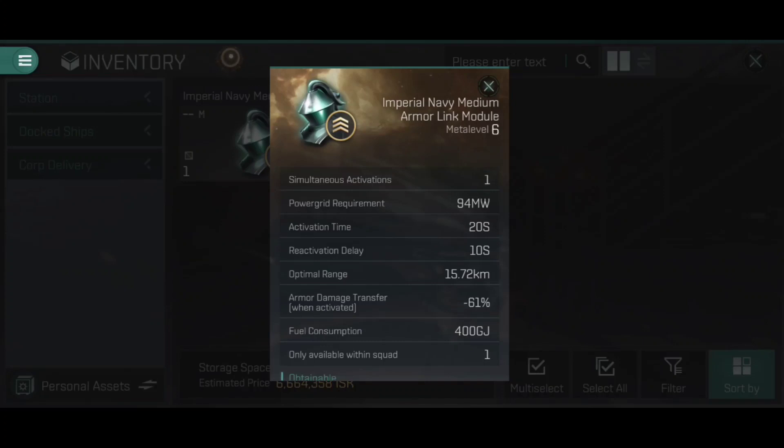If you have insufficient fuel, the Armor Link module will not activate. Because it has an activation time of 20 seconds, it will consume 400 gigajoules every 20 seconds — and so on until either you turn it off or you run out of fuel. We then have a reactivation delay of 10 seconds. This means if you choose to turn off the Armor Link module, you must wait 10 seconds before you can activate it again.